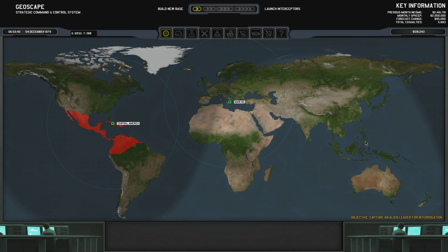Good relations with Northern Africa. Southern Africa is pumping out a lot of money. Good relations. Middle East, excellent relations. Soviet Union, poor relations. Really? Even though I've shot down that many UFOs. Yeah, we definitely need a base over here.